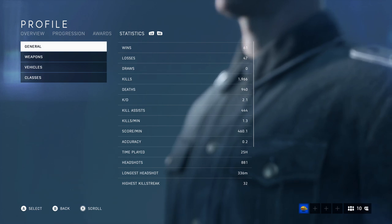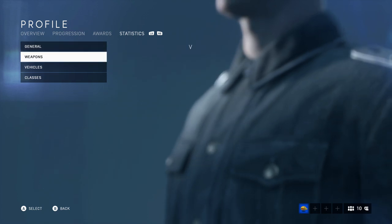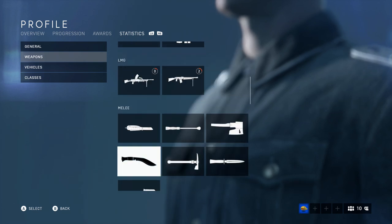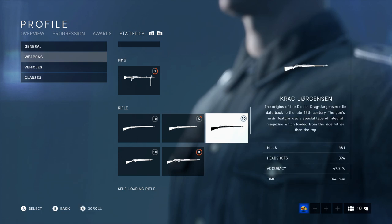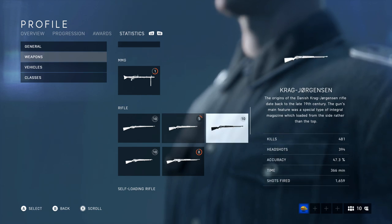I really play the objective, but I never play with other people so that kind of sucks. I currently have 1,966 kills and 940 deaths. I do want to look to see how many kills I have with the Krag — that is my favorite sniper in the game, and it's the most used gun I have. So 481 kills, 394 headshots — damn, that's a lot of headshots.